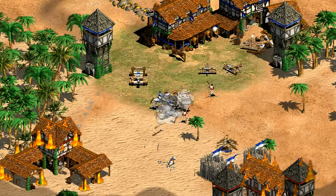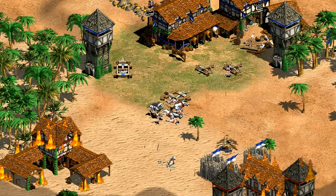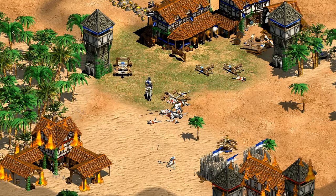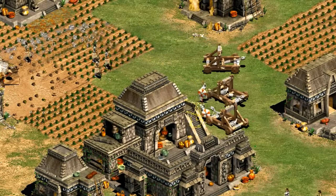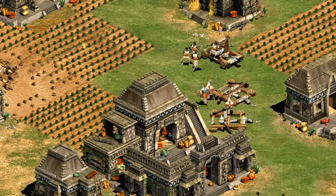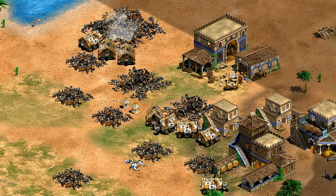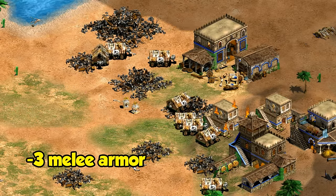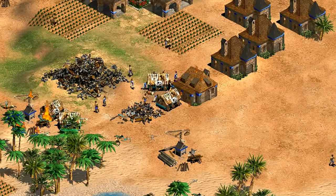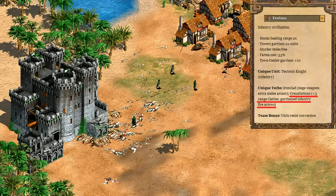Their castle age unique tech, Ironclad, costs 400 wood and 350 gold and gives your siege units an extra 4 melee armor. At first glance that might sound pricey — that's more than enough for 2 mangonels — so this isn't a tech you'll necessarily pick up during a castle age push. It's more about long-term value if you're going into a lot of siege, which you probably should be as Teutons anyway. For rams, which normally take 3 extra melee damage, this is most significant — villagers will do 2 damage to Teuton rams instead of the normal 6.